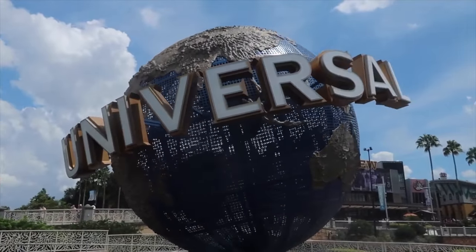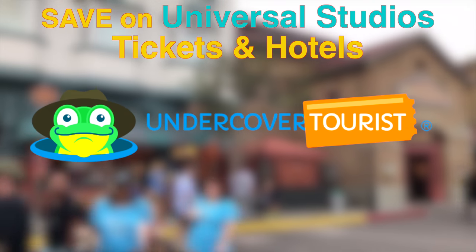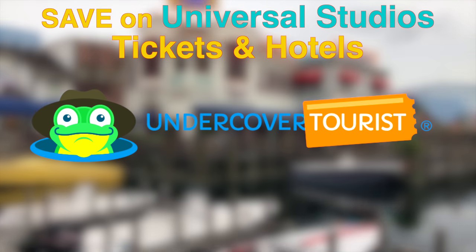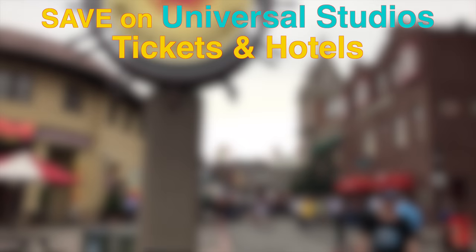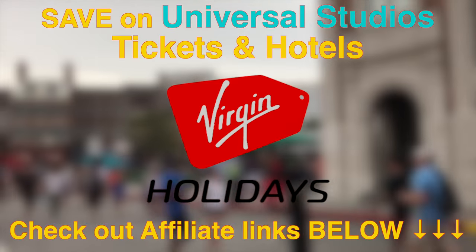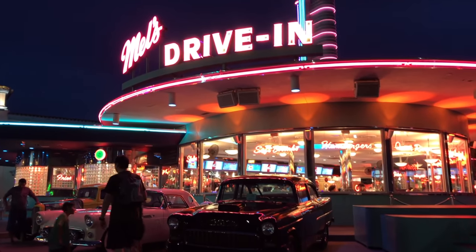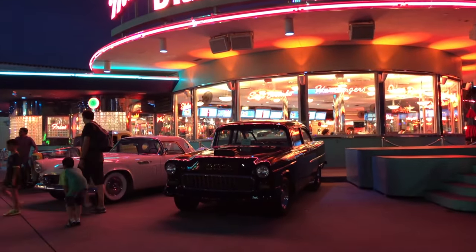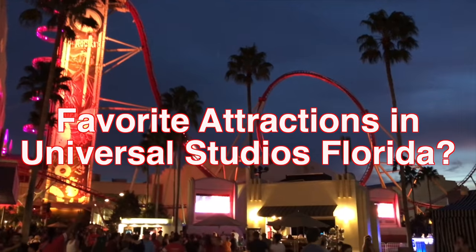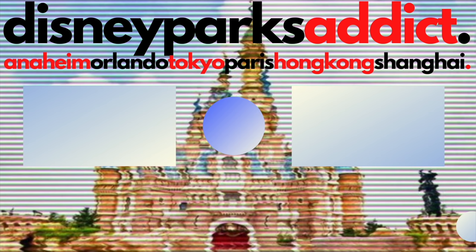If you haven't already booked your next Universal trip, then why not check out Undercover Tourist for some great deals on Universal and Disney hotels and tickets. And if you're watching from the UK, take a look at the amazing Universal and Disney packages that Virgin Holidays are offering right now. Both my affiliate links are in the description box below. If you enjoyed this video, give it a thumbs up and consider subscribing as I continue to make guides for all the Universal and Disney resorts from around the world. Let me know your favourite attractions at Universal Studios Florida in a comment down below. Thanks for watching and I'll see you next time on Disney Parks Addict.